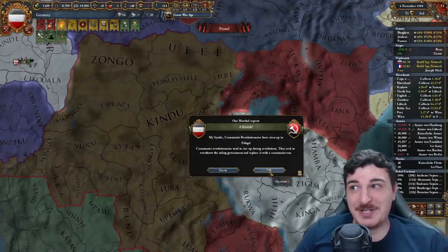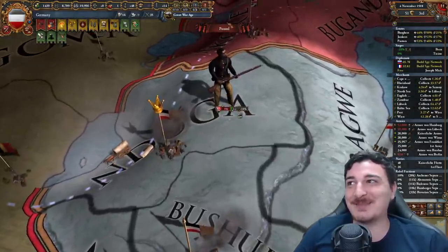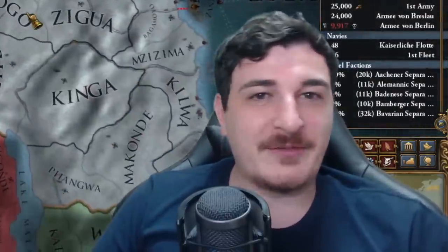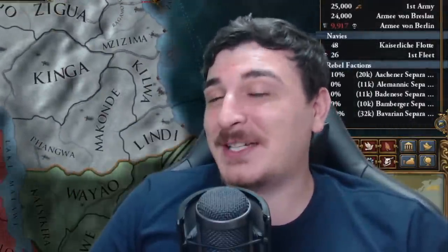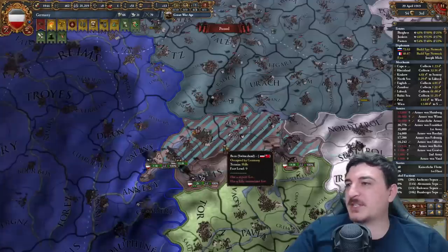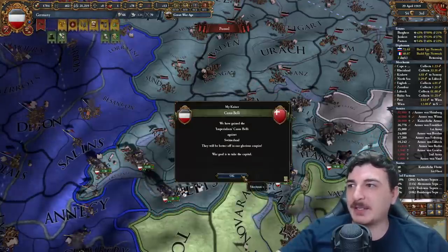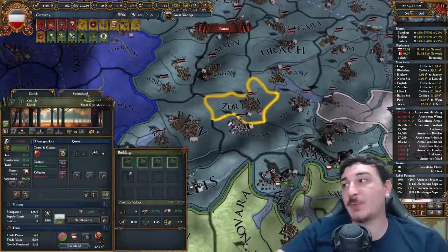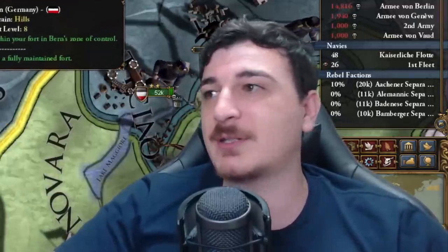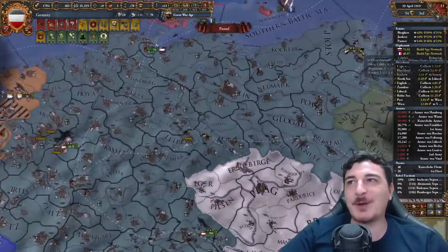We got communist German revolutionaries in Namibia. I've got massively mixed feelings about these — they're not gonna affect me, they'll affect my colony. We can do a little communist German roleplay. With the Swiss army completely wiped out, we can do our peace deal with Switzerland. Despite losing the First World War — giving away even one province is a loss in my books — at least we managed to get Switzerland and keep all of our European holdings intact.